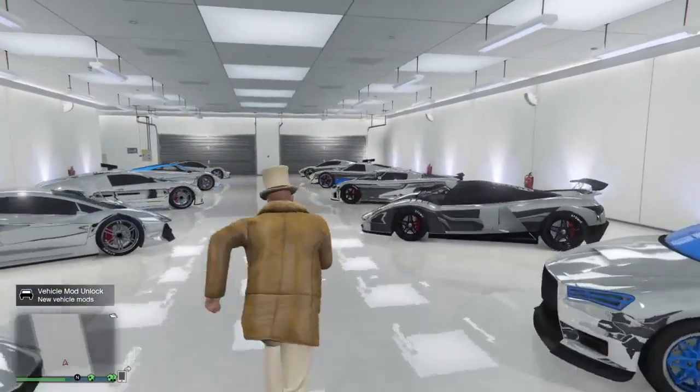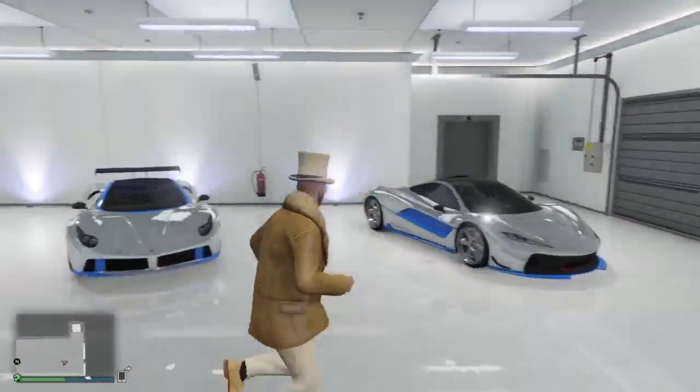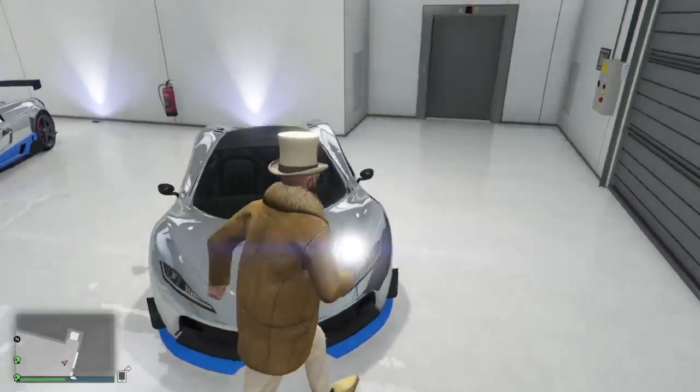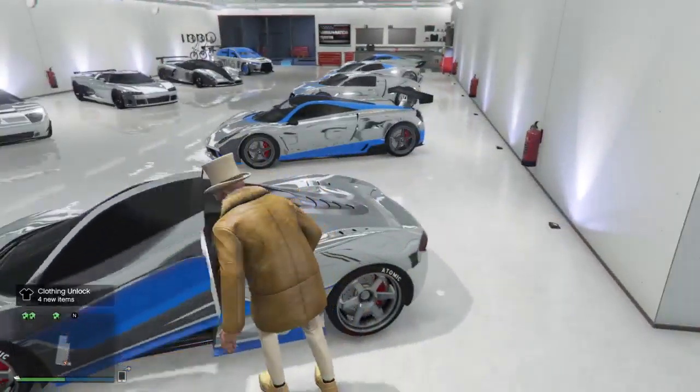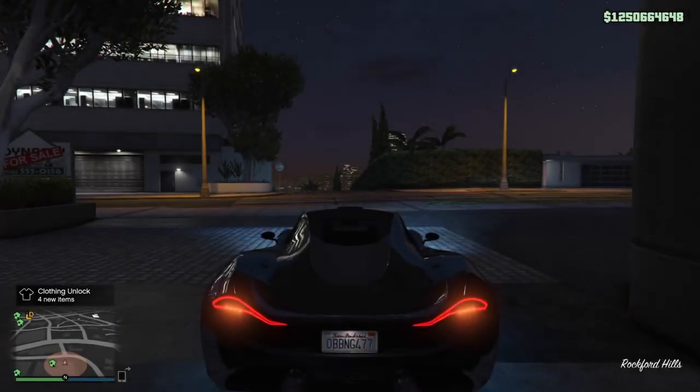Alright, here's the first garage. It's just a basic, super car, badass car — it's all nice. I'm going to drive around my T20 and get to my other car. I'm going to show you guys my outfit at the end, because I think cars are kind of more better to look at.